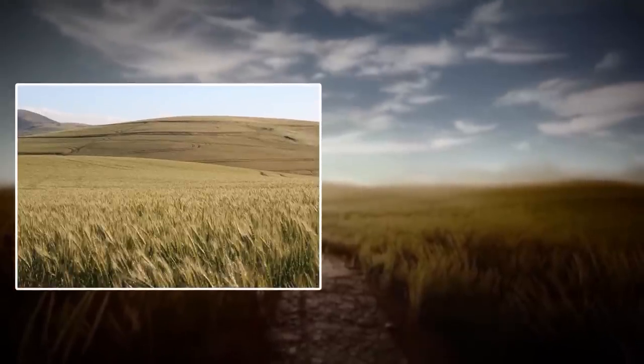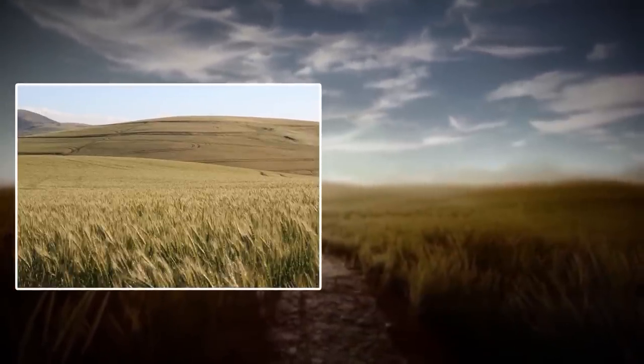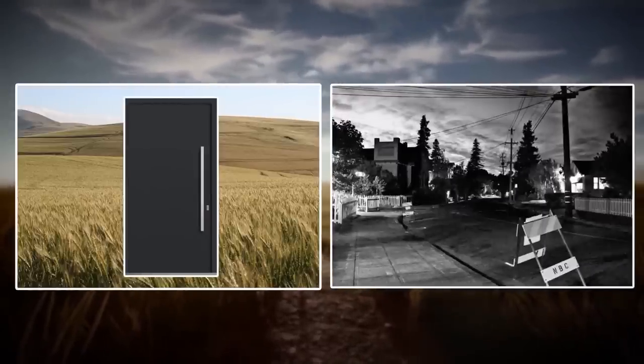You can enter Level 10 by digging through patches of earth in Level 9, and you can exit by entering isolated doors that will take you to one of the houses in Level 11.